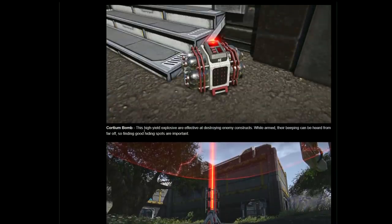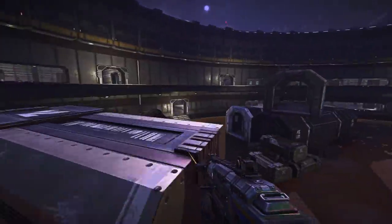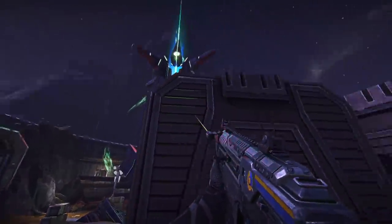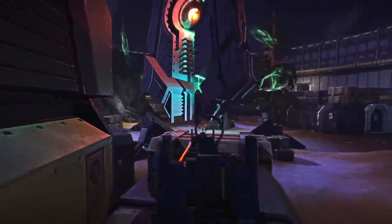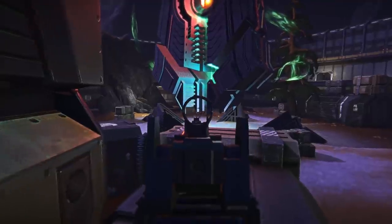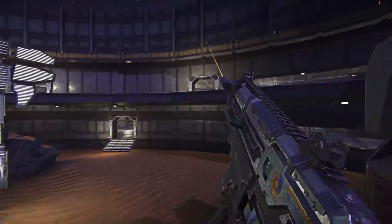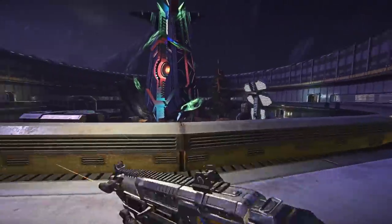This is the hard light canopy. These high-yield devices are effective at destroying enemy constructs while armed. This freaking looks badass! Their beeping can be heard from far off, so finding good hiding spots is important. Hard Light Canopy — this portable sky shield provides limited cover to infantry from airborne attack. The sky shield is healthier than the generator itself, which can be destroyed fairly easily with gunfire.